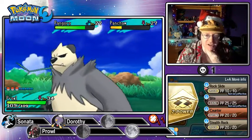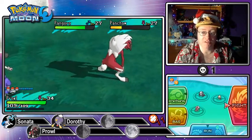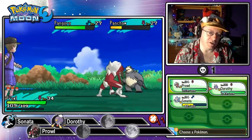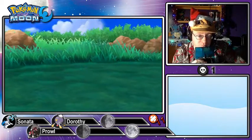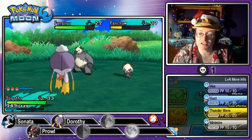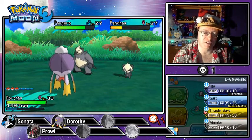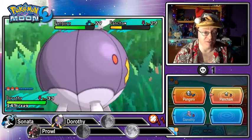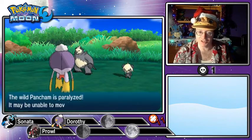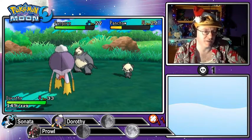I can't risk Prowl going down in this fight. I could Rock Slide and try for a Flinch, or Counter, but it's not worth the risk. I'm going to have to switch. Sonata's too weak right now, so I'm switching to Dorothy. I can Thunder Wave the Pancham at least, as long as we don't get knocked out. Let's go for a pair of Gust attacks — we'll have super effective damage since Pangoro is still Fighting-type. That's one more — it brings Pangoro down. I'm glad Pancham doesn't have any Dark-type attacks.